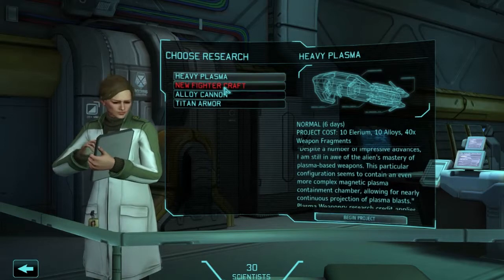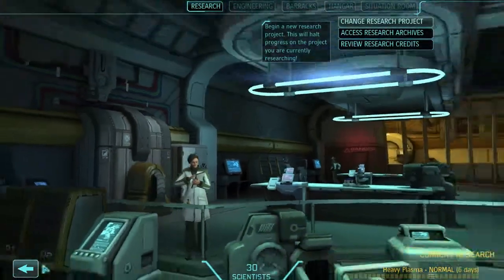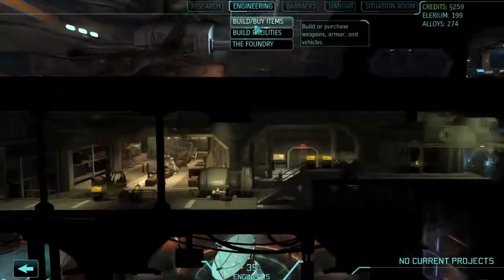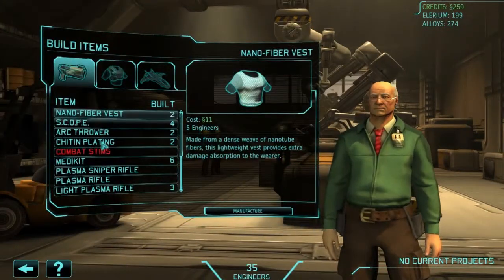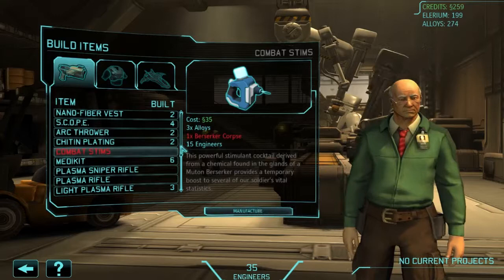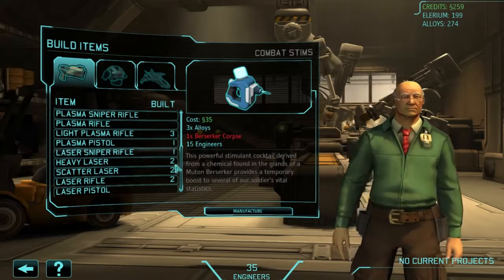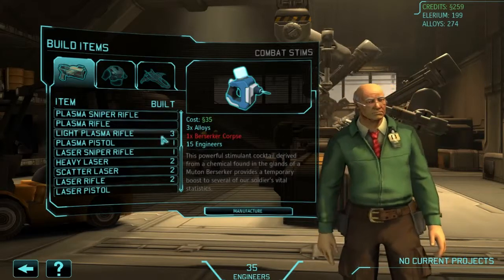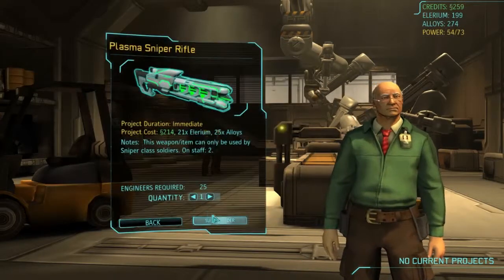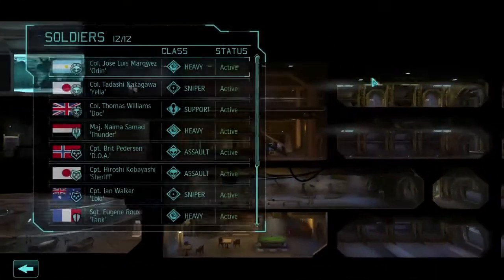Let's try and get this plasma sniper rifle on my people. What do we want - heavy plasma? Let's do that as well. What are we short of? We are short of weapon fragments. I presume the best way is just going to raid aliens. While we're here let's go to engineering and build some stuff. Combat stims are expensive - and we need a berserker corpse. I bet we used it on the autopsy. We've got a lot of stuff we can sell - plasma rifles, laser sniper. Let's get this plasma sniper on the go.